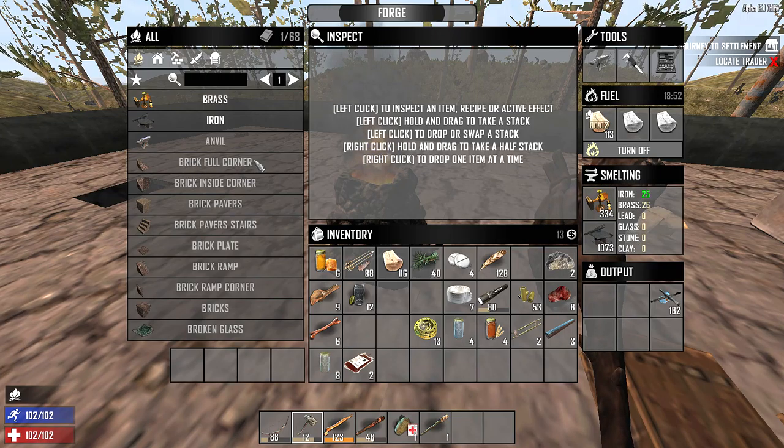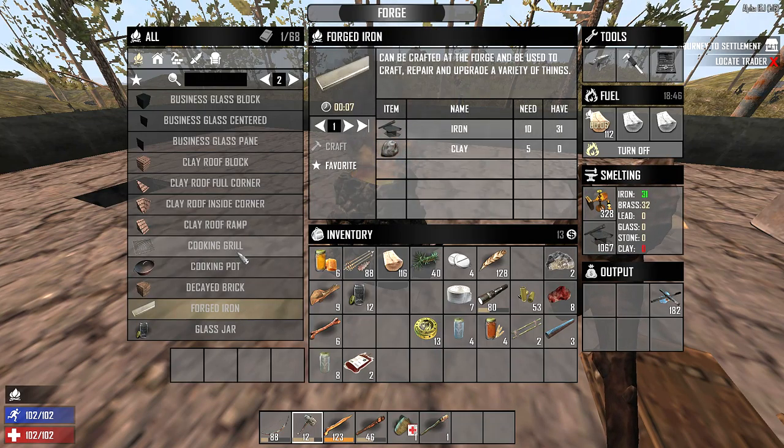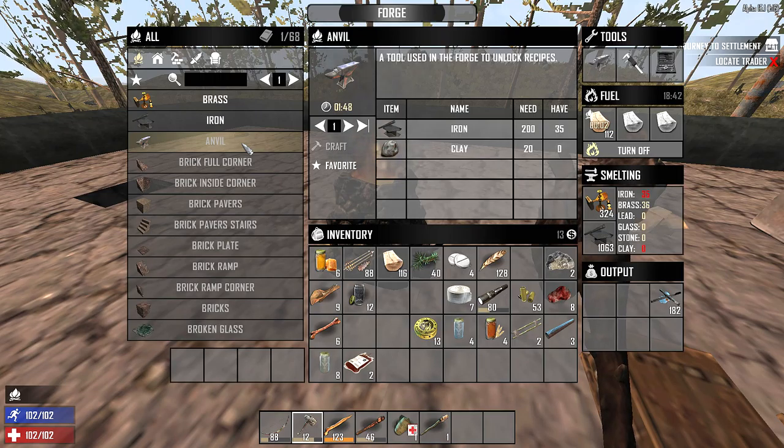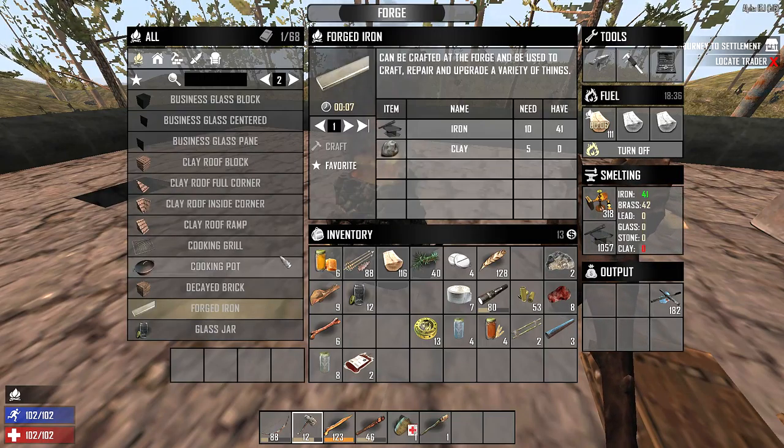And then from these materials you can make things like forged iron, cooking grills, things like that. We do need some clay to make an anvil, because we need the anvil to make forged iron and shit like that.